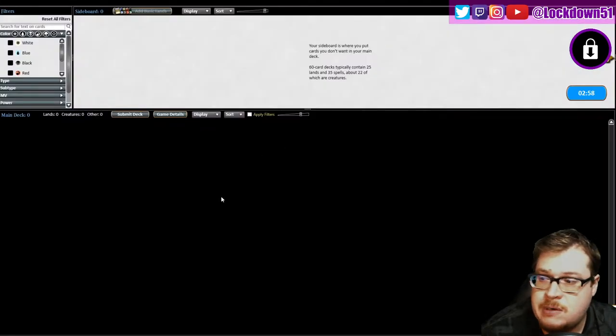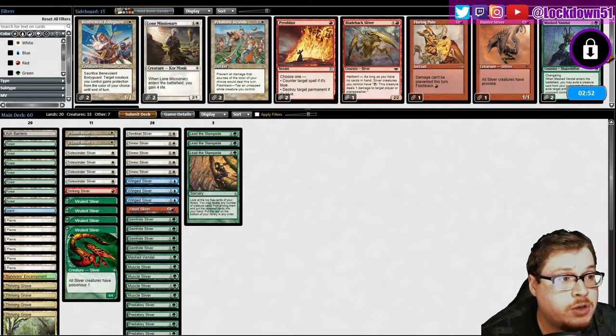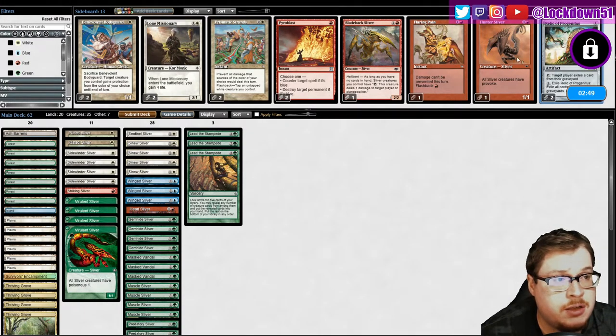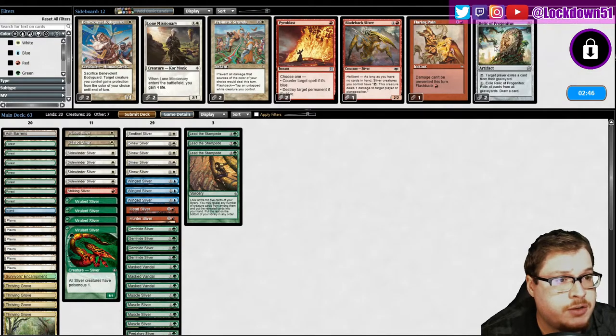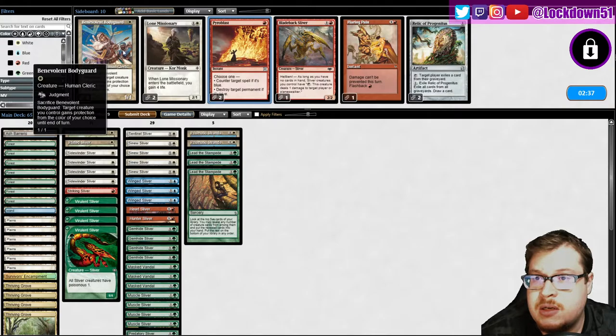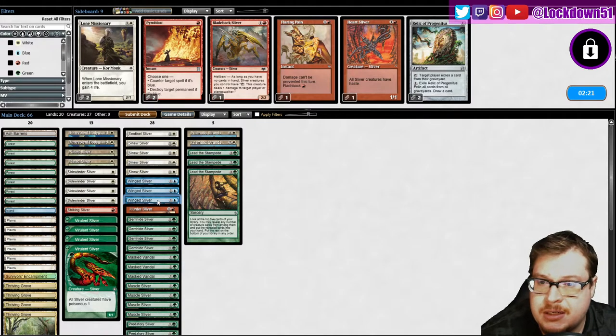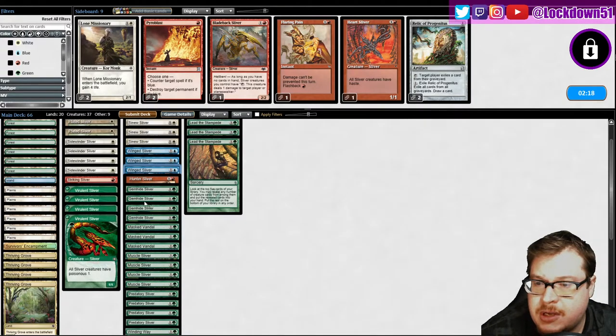Fair enough. We couldn't get enough lands to get out more than one creature a turn, which sucks. Masked Vandal is excellent against their Rancors. Hunter, Hellbent Prismatic — we want those. Nevynland's actually good — we can sack it and call pro-green from whatever they're trying to put on it. So what to get rid of? Striking — I do want that. I don't think we need Heart. Sentinel stays in.